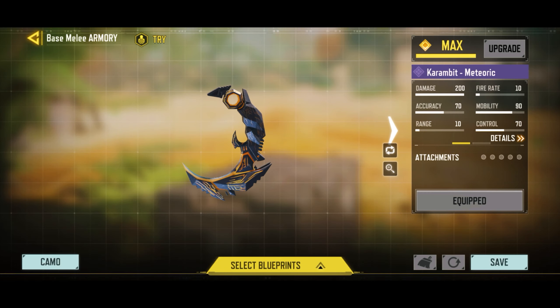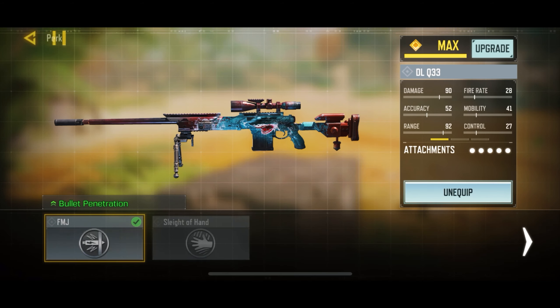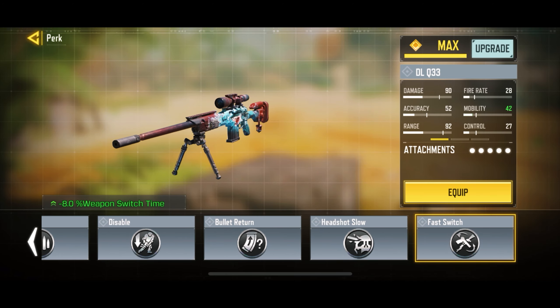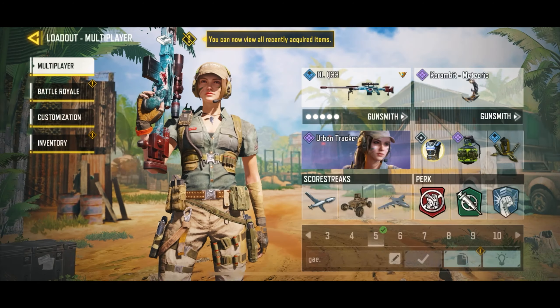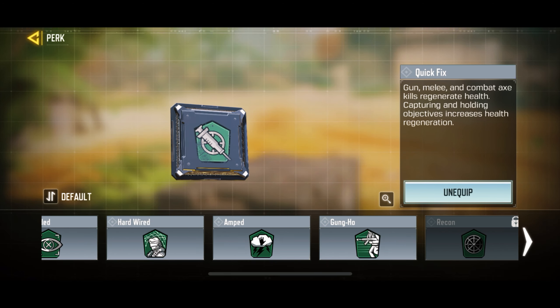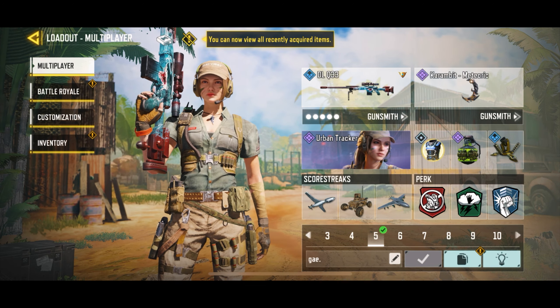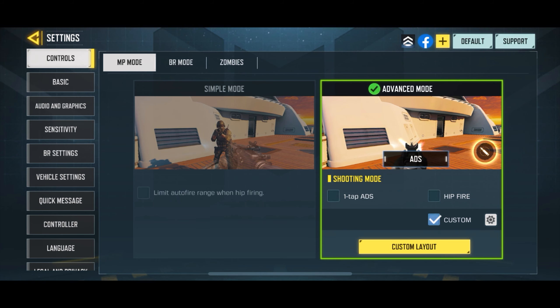What you want to do is equip a knife as a secondary, then head to your sniper and change out the perk for Fast Switch. In a scrim scenario I'd still probably use FMJ, but this is just for switching faster. For the green perk you want to go for Amped — it makes you switch faster as well. I'd normally use Quick Fix but just to switch faster.